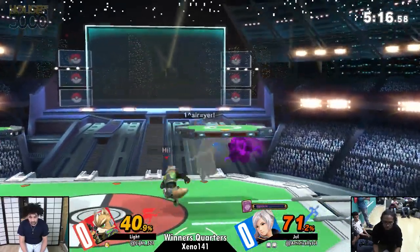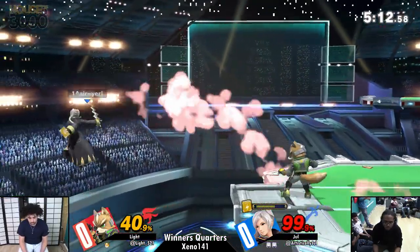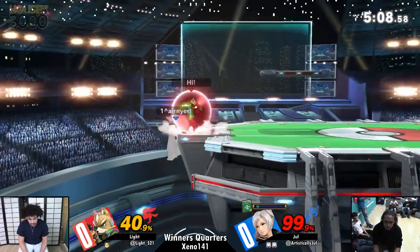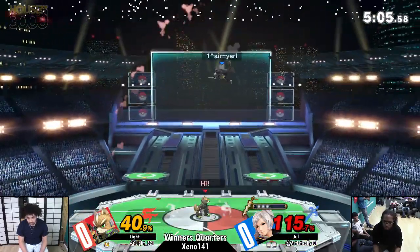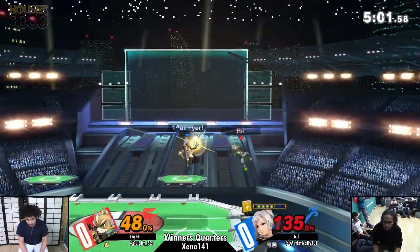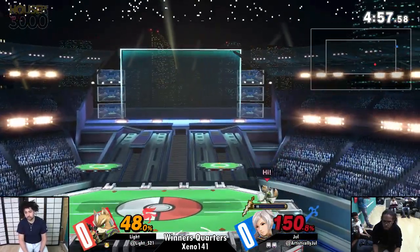That's one of the biggest things they buffed — it kind of flies under the radar. Nosferatu heals you like 15 to 20 percent now. I love that Jewel is really using that. You can jump out of charge now — right there we see it — and it just gives Robin and any character like that access to so many more options.